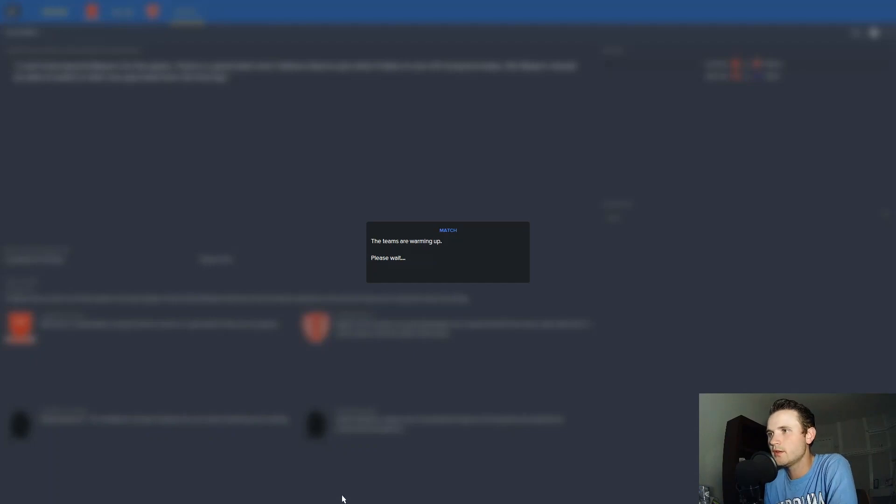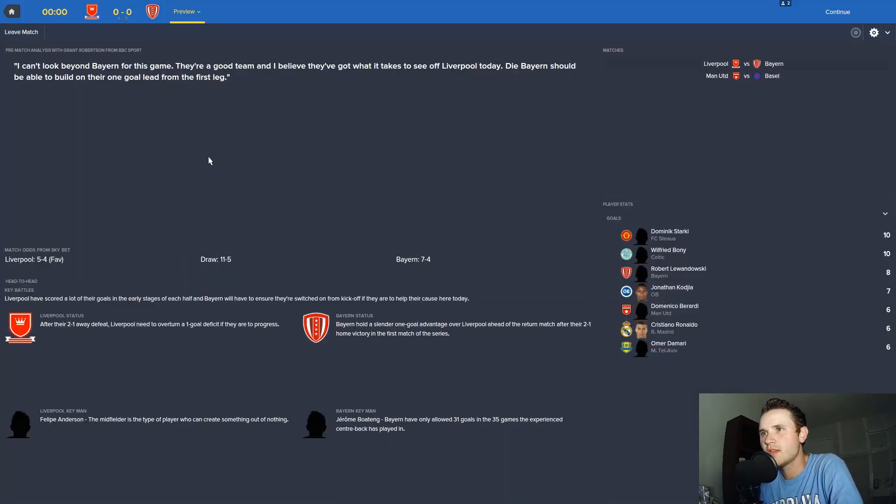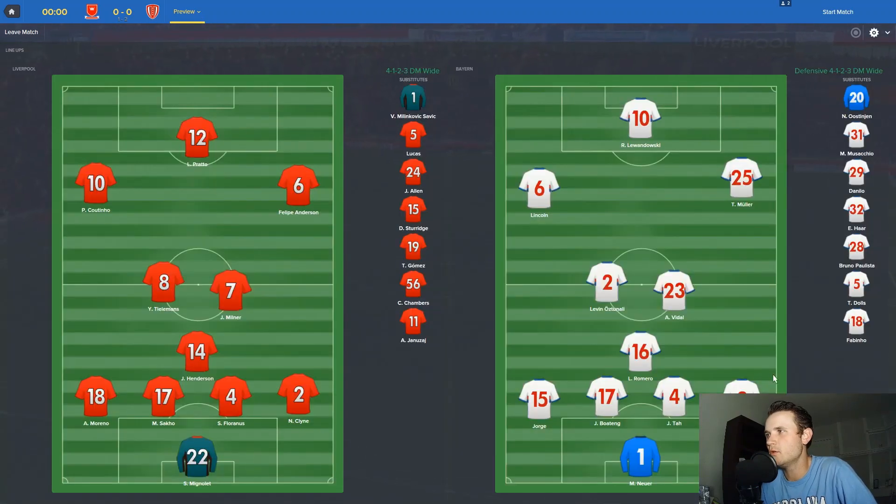We're in the first match: Liverpool versus FC Bayern. Liverpool is the favorite at Anfield, but Bayern are still up through two Lewandowski goals from the last leg. Liverpool in a 4-3-3: Mignolet in goal, Skrtel and Florianes as center backs, Nathaniel Klein right back, Moreno the left back, Jordan Henderson as holding midfielder with Milner and Tielemans in front, Coutinho left, Felipe Anderson right, and Prato leading the line.